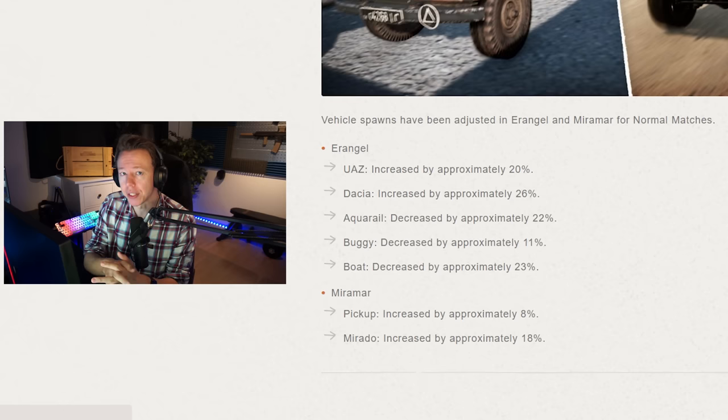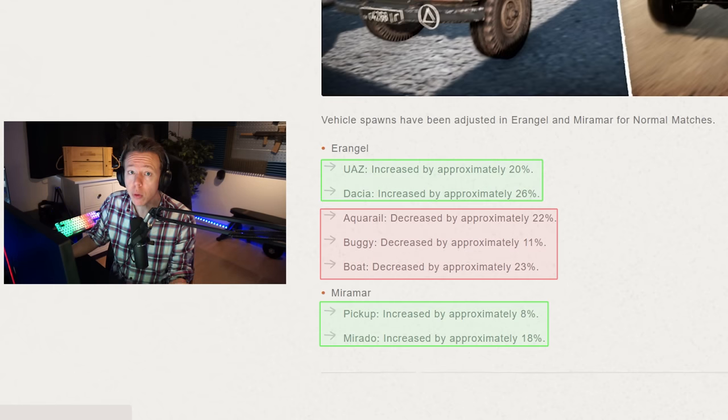As for gameplay balances, there's a nice improvement I've been asking for for a long time: more vehicles on both Erangel and Miramar — land vehicles specifically. There's a reduction in boats and aquarails on Erangel, but overall you're going to find more land vehicles, which is awesome because I simply hate running without being able to find a vehicle. So this is truly a nice update.